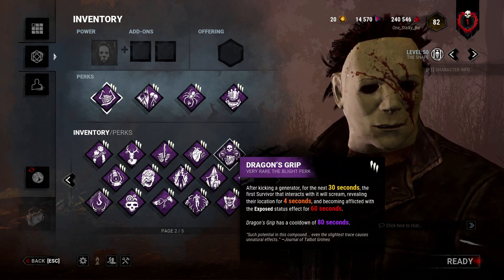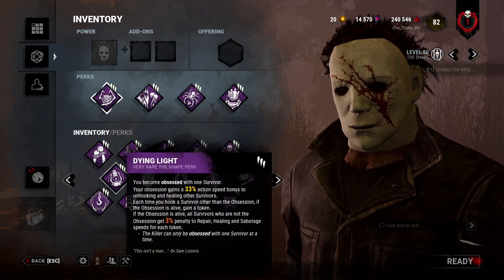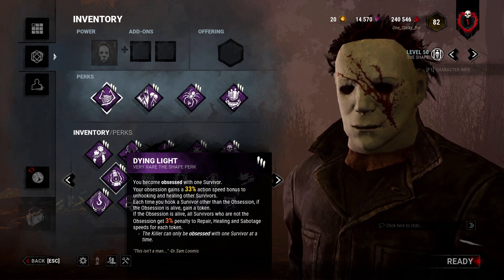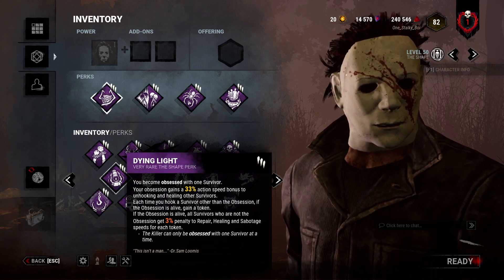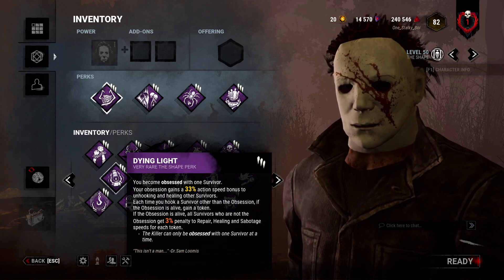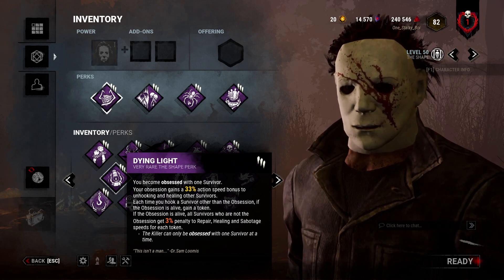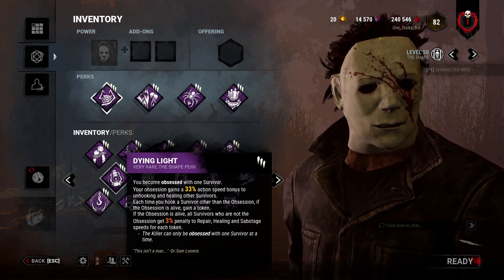Dragon's Grip: Myers already kind of has an exposed mechanic, and he doesn't have an insane amount of mobility, so I don't think it's too good. Dying Light is kind of a bad perk on its own, but I use it in combination with Pop Goes the Weasel — when you combine those two perks, you get a really strong endgame. If you get a 3-gen lockdown with a decent amount of hooks, those last gens are going to be really hard. You get the exposed status effect, down a few people, get a few Pop Goes the Weasels, keep them down, and Dying Light helps cement that.